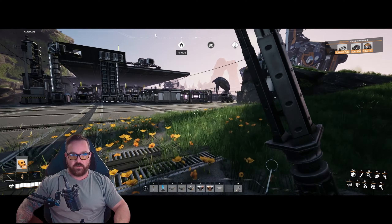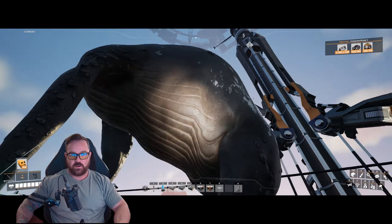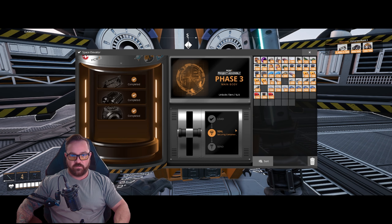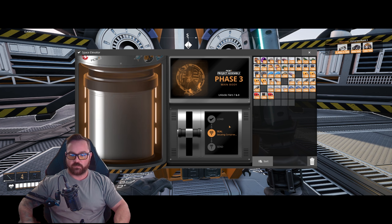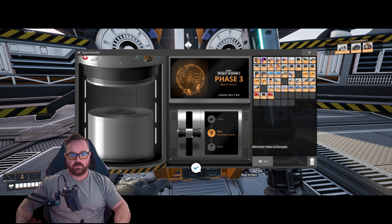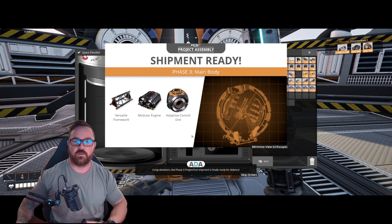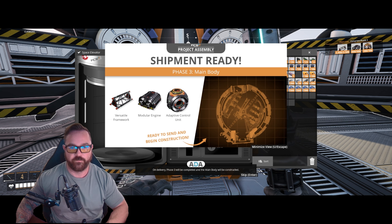Back at the starter base — basic production land. We've got our cool alien tech. There's a creature just chilling there — always chilling. Let's launch this baby! Welcome to the Project Assembly Pioneer Progress Presentation. Congratulations, the phase three project part shipment is finally ready for delivery. On delivery, phase three will be completed and the main body will be constructed.